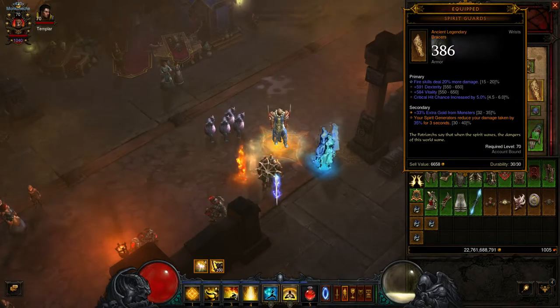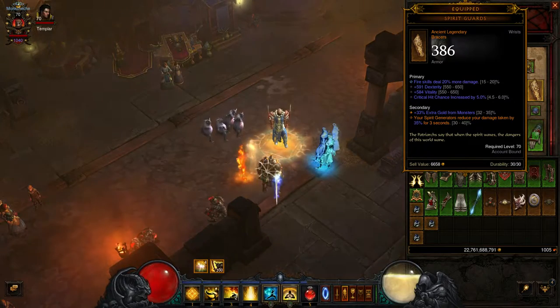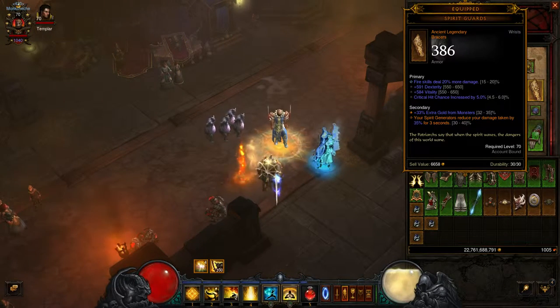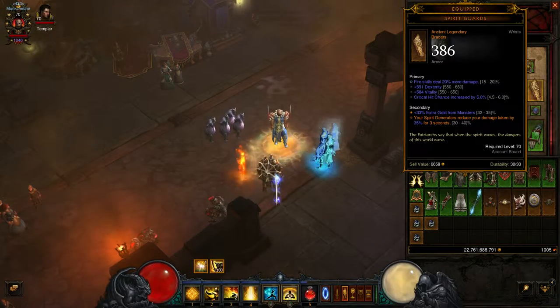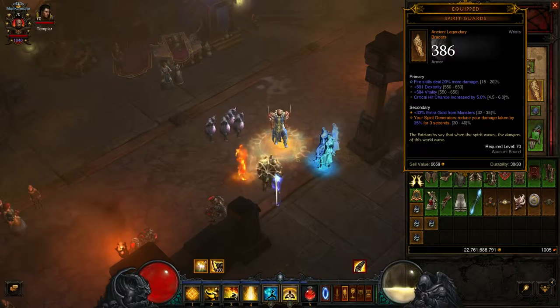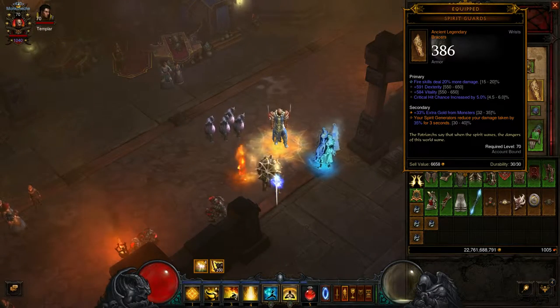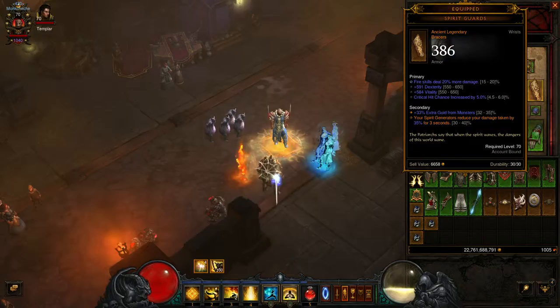These are my bracers — I don't have a lot of monk bracers. I have a lot of generic bracers that can be used between different characters, but I don't have monk-specific bracers, so I'm working on that. These bracers give: spirit generators reduce your damage taken by 35% for 3 seconds. Since I'm basically always doing damage with spirit generators, this will give me survival.